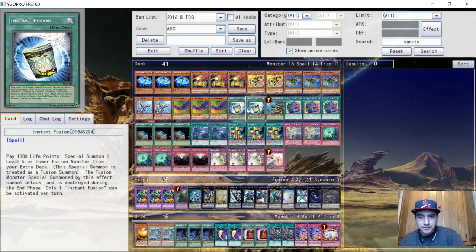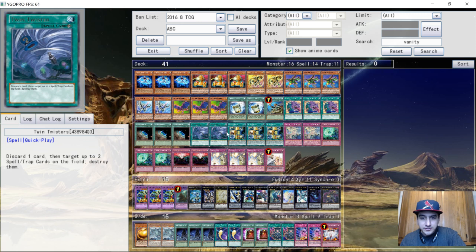For the spells: two Instant Fusions for Norden, one ROTA to search out the Thrasher, triple Pot of Desires — the best card in the game — three Terraforming to get to your Hanger, two Twisters when you go second, and three Hanger. That's it for the spells.